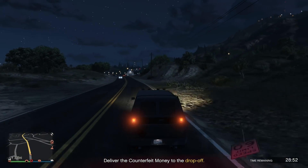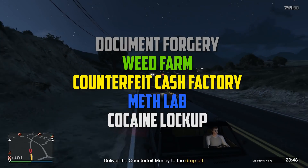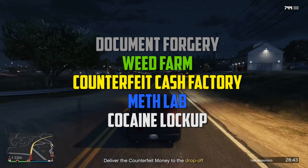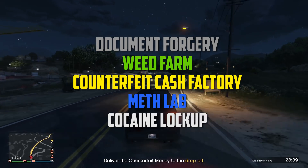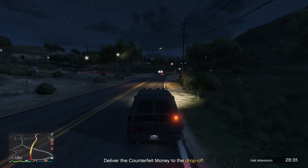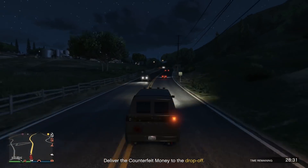The five MC businesses are the Document Forgery, the Weed Farm, the Counterfeit Cash Factory, the Meth Lab, and the Cocaine Lockup. All of them operate the exact same way — the only differences are the locations, the cost, and the amount of money they can make. Before we get into the confusing stats, let's go over how to buy and operate these businesses first.